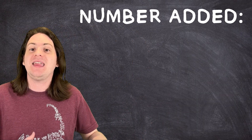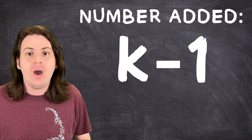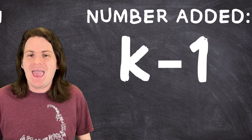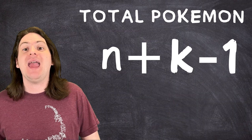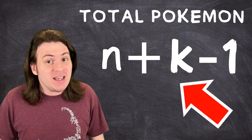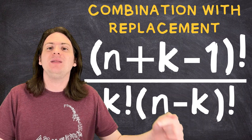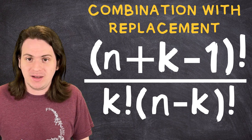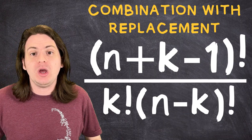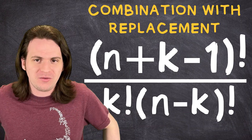So if we picked six Pokemon, then we would have to add in five more to the pool. You don't need to replace the last one since you're done, so there's nothing else to pick. The general formula for the number of Pokemon added would be K minus one. So our final pool of Pokemon is N — the total number — plus the K minus one that we added in. This was the pool of Pokemon that we had to choose from, which goes in the factorial in place of N. We call this combinations with replacement. In our case, K will always be six, and if you were looking at the original Kanto games, N would be 151.